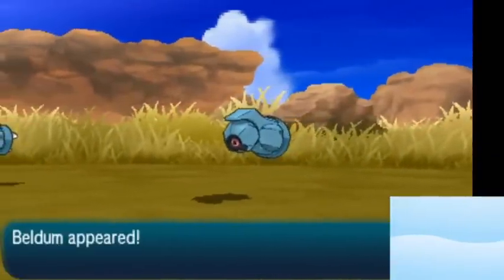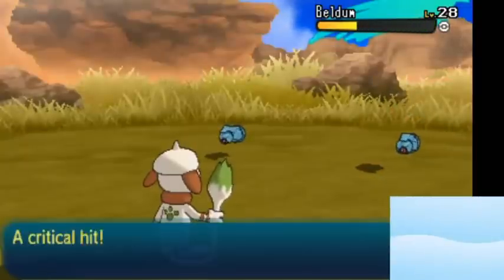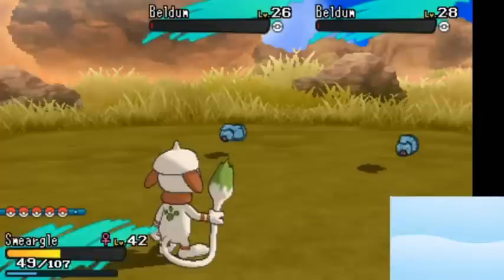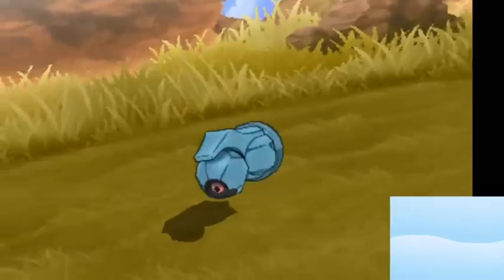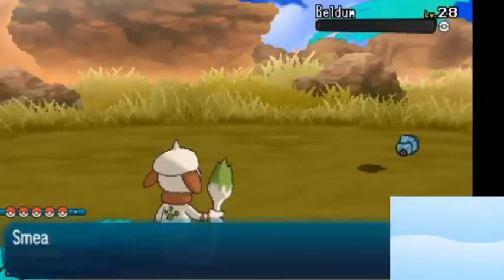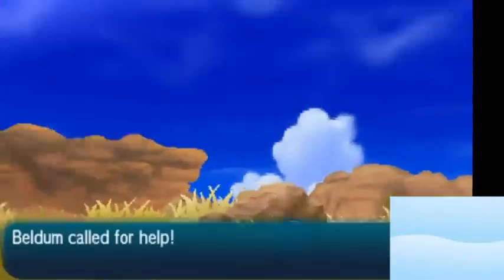I don't catch a shiny Beldum here — I just wanted to show off the method I would use to catch one. If you wanted a Beldum with Light Metal for some reason — I can't imagine why, that ability is completely useless — its actual ability, Clear Body, is pretty useful since you can't get any of your stats lowered. But if you wanted a Light Metal Beldum or Metagross, you would lead with something like an Ariados and use Sticky Web, which lowers speed, and the Beldum that doesn't have Clear Body won't get its speed lowered. The reason I don't do that here is every time a Beldum would appear, it would say 'Clear Body did not allow its stats to be lowered,' which would take a long time.